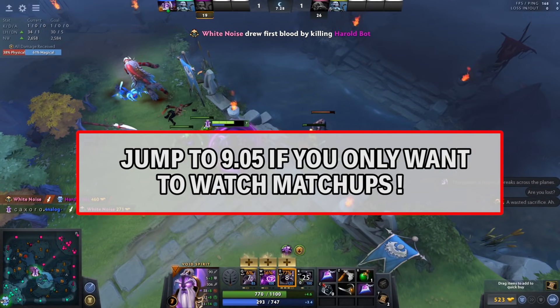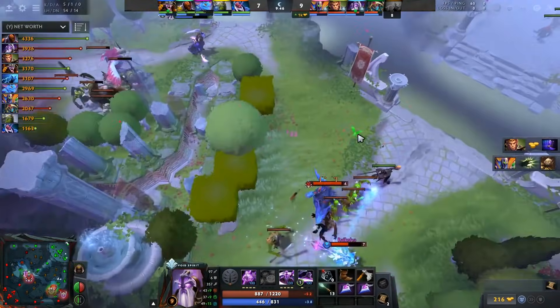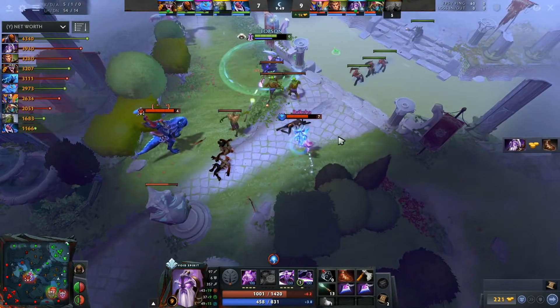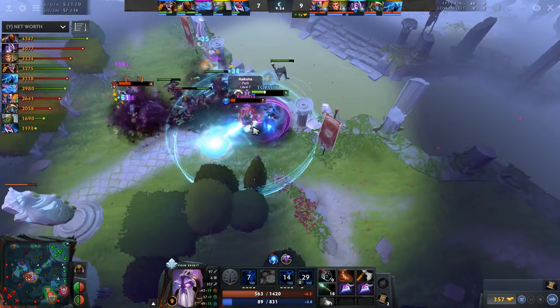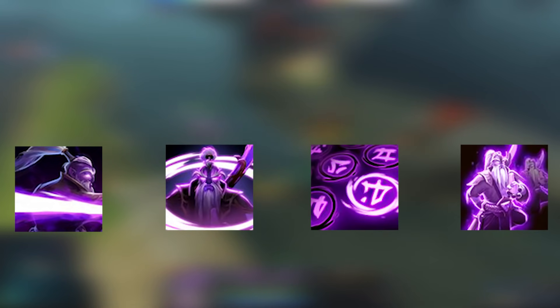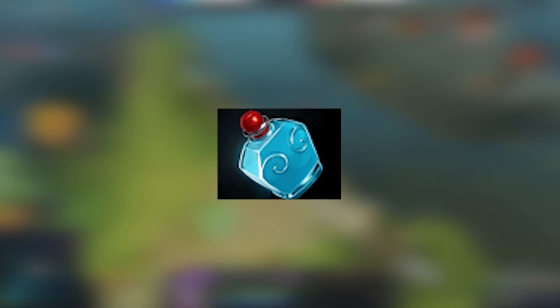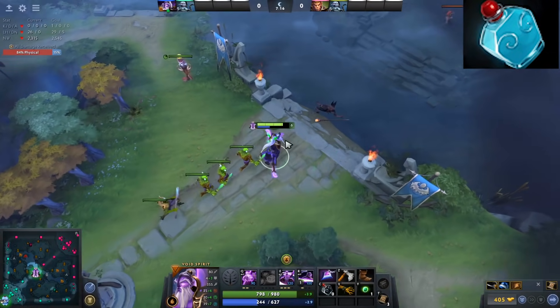Following this video, you will have item build, skill build, and important concepts about the hero laid out in front of you. The idea is that you don't have to watch all 9 matchups to gather most of what we want to transfer to you. To understand the item builds for Void Spirit, you have to remember he's a hero with 4 actives that deal magic damage. Null Talisman is incredible on this hero, and you're probably going to get 2 of them almost every game, but that doesn't mean you're always rushing them. Bottle is another amazing item on the hero — it's a way to have mana to secure ranged creeps and get sustained against hard matchups, and also a way for you to rotate after level 6.